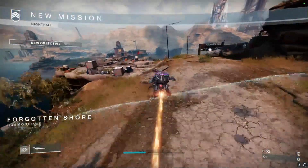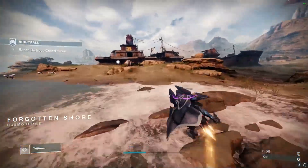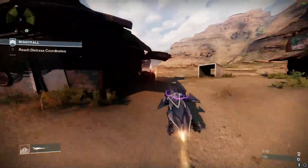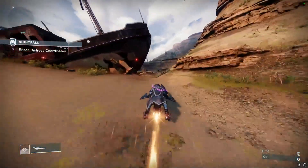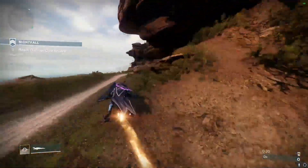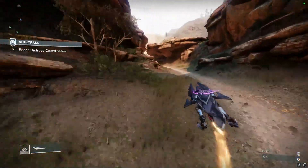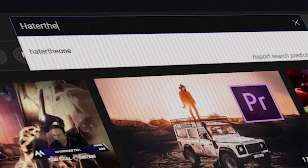Hello everybody, it's Hater, welcome back to another Destiny 2 build video. Today we are going to be talking about probably the best build that you can run for GM Nightfalls. We're going to be able to create two bricks of heavy ammo every time we finish an enemy, go invisible constantly, and maintain damage debuffs and damage resistances to keep ourselves alive.